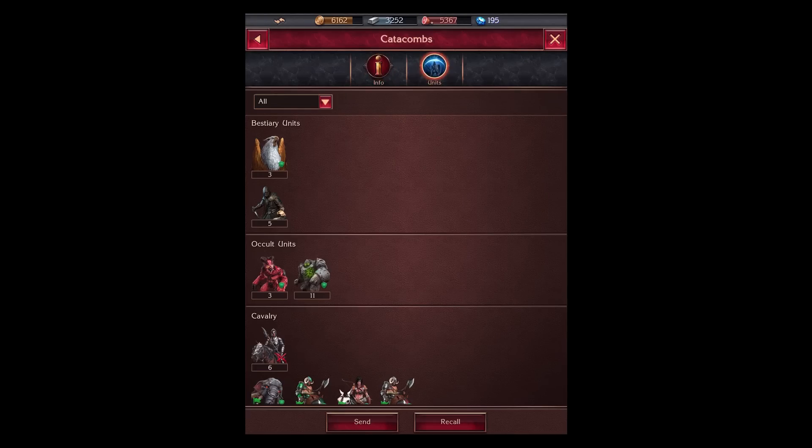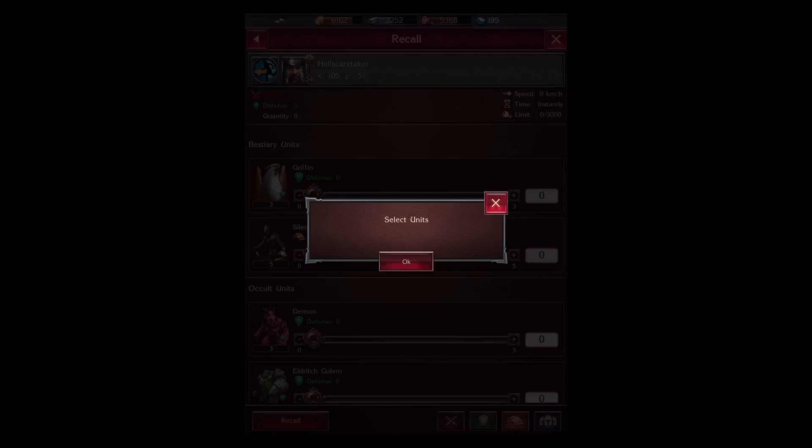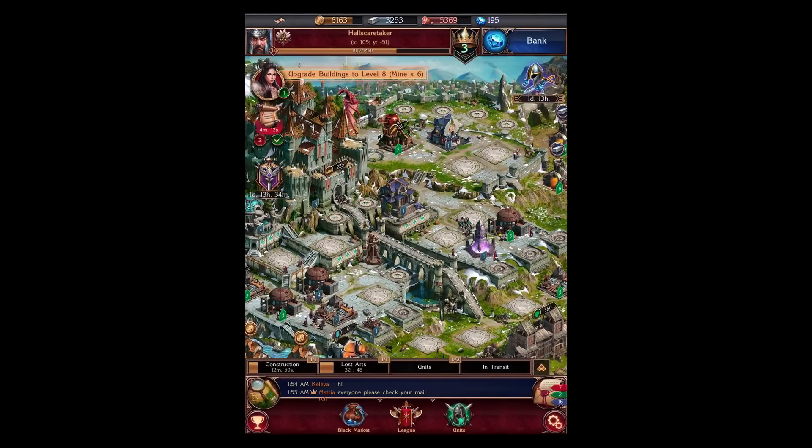Let me go back to the Catacombs area, recall all my units, select all units, and recall all. Then I go to Fight and Attack.